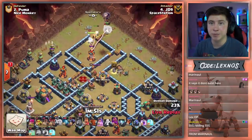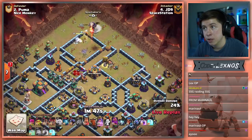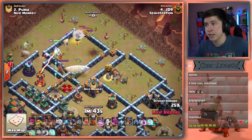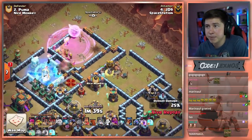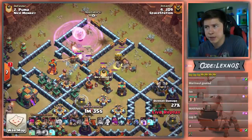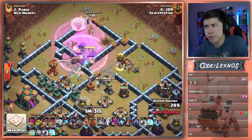Queen takes out the Inferno Tower. Coco Loon finds a Seeking Air Mine. Wall Breaker is not doing what he anticipated. Rage Spell on the Queen, Freeze Spell is in. Queen has to pop the ability. That next Wall Breaker on the left side — rip. Queen's still gonna end up having to beat through a wall. This is awkward pathing. Gotta Rage the Queen and Freeze, but she picks the worst wall imaginable.